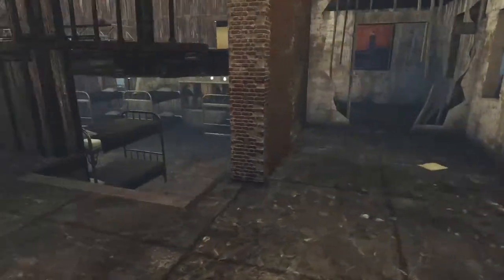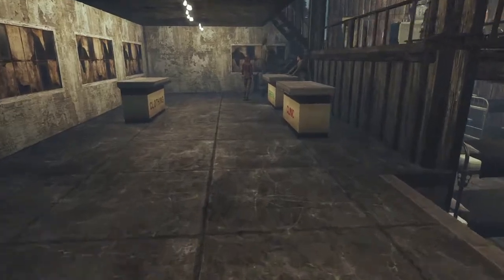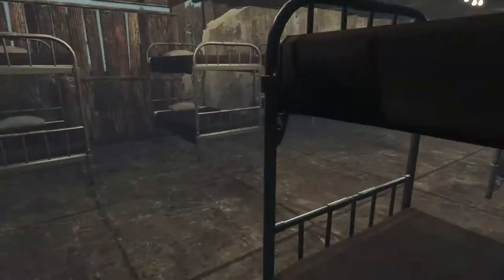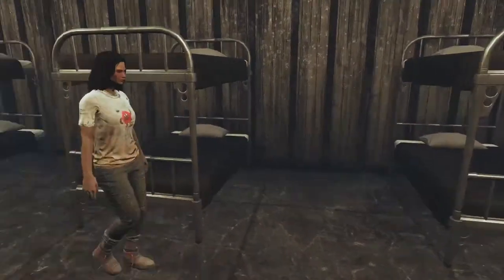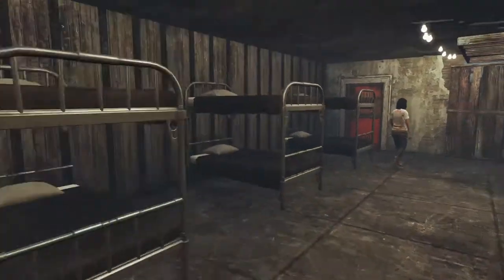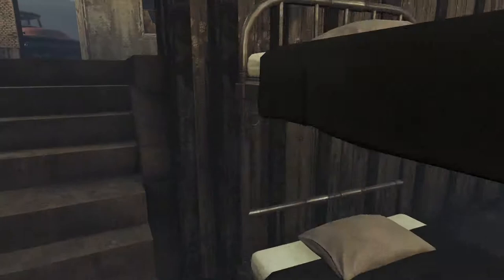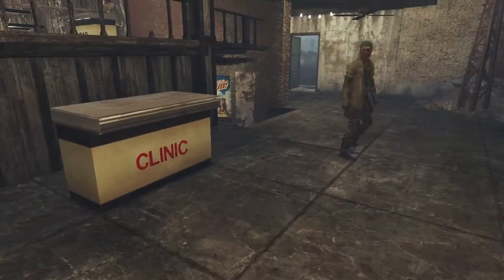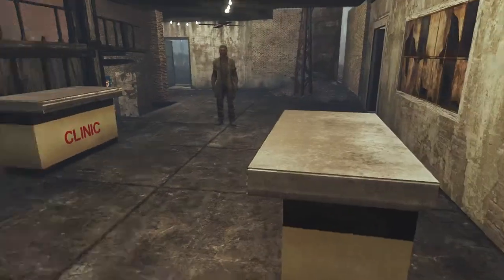Alright, so if we move inside — let's start from the bottom. I did the same thing as in the visitor's center: a bunch of bunk beds for all my settlers to sleep in during the night. Then if we move upstairs, we got our small market — general clothing and doctor, etc.